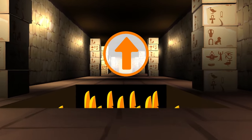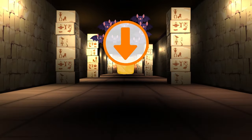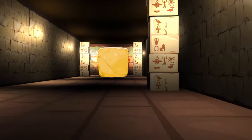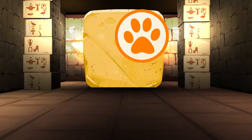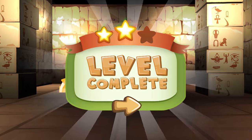Look out! Jump! Duck again! Careful! The blocks! Go right! There's the exit! Get ready to punch! Punch! Punch! Punch! Punch! Punch! Level 2 complete!